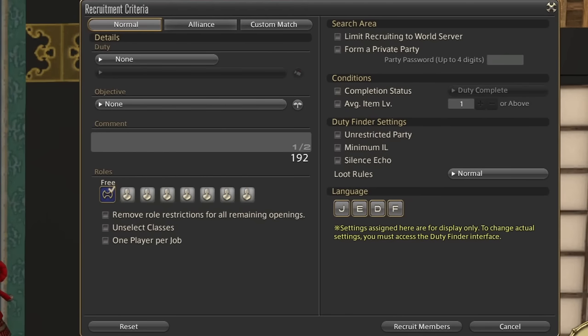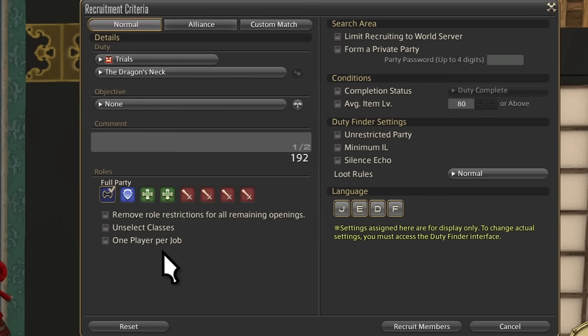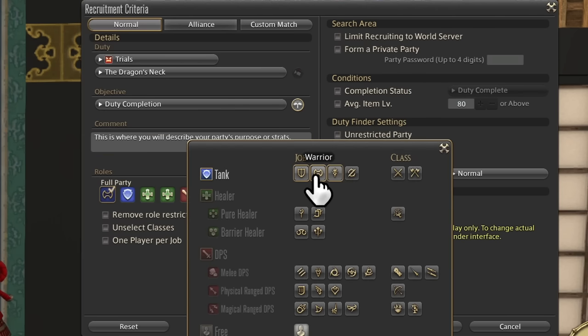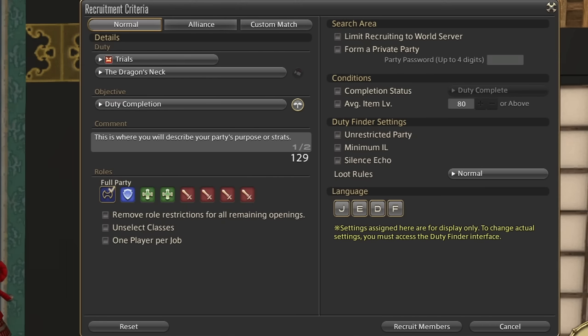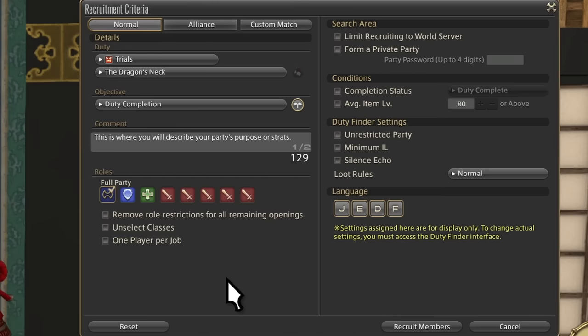Now let's make a party. None will default you to the other tab, where all the other duty types will filter you into that type — you'll also have to pick a specific duty. Pick your objective, requirements, etc. Add a comment if you want to describe your goals or strategies — I highly recommend it. The role section is for fine-tuning what jobs you want in a party. The typical party is two tanks, two healers, four DPS, but there are reasons to limit it to different compositions like six DPS.